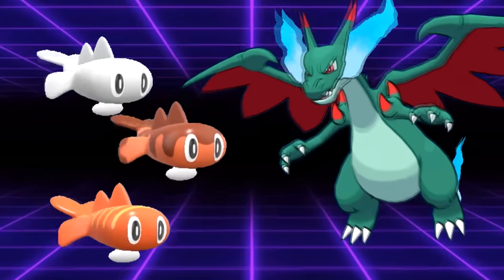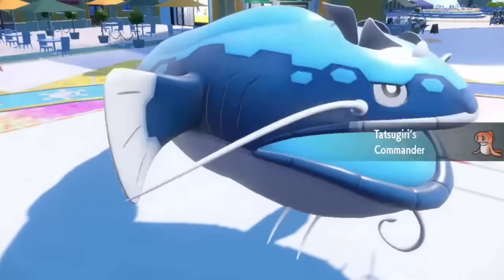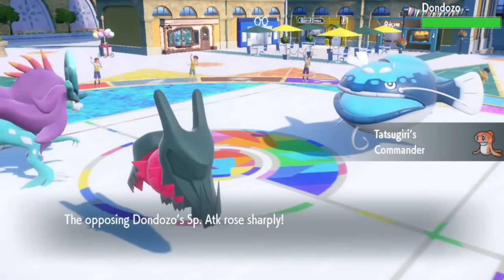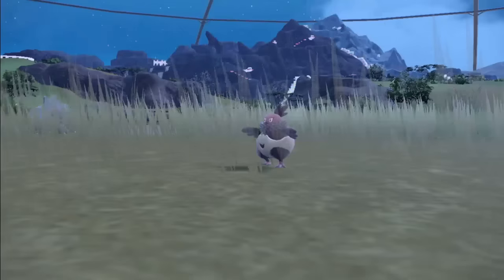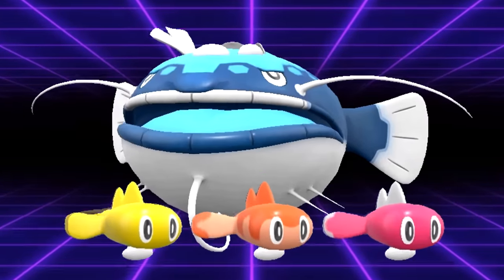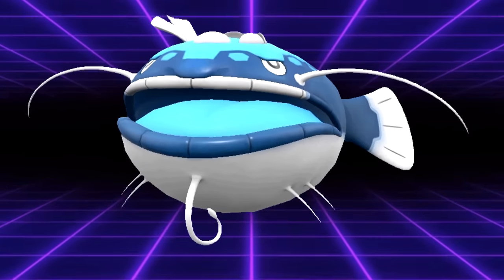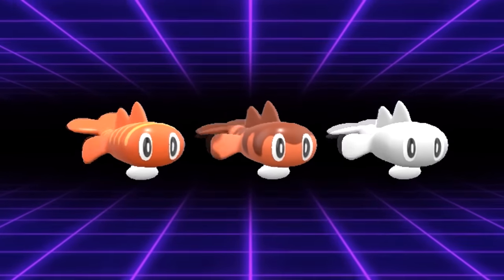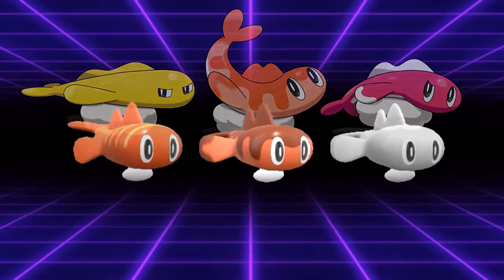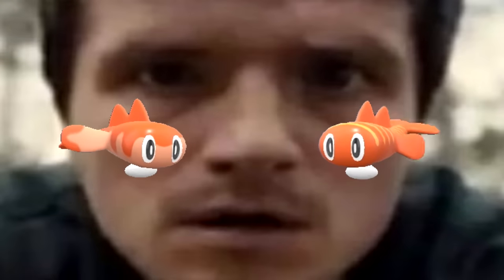Some of the funnier examples of optimal shinies rely mostly on opponents being gullible. Shiny Tatsugiri is technically optimal against bad players. Tatsugiri's ability Commander lets it enter Dondozo's mouth once both are active, granting Dondozo a +2 boost in all stats. Dondozo's signature move Order Up boosts either its Attack, Defense, or Speed depending on Tatsugiri's form. Running shiny Tatsugiri gives you the opportunity to cause your opponent to not know what shiny corresponds to what form. A smart player will check the team sheet, but in high-stress situations or versus worse players, they might make a disadvantageous play.